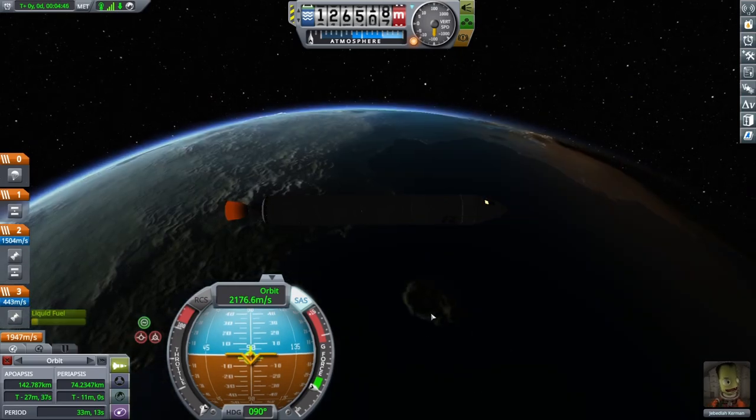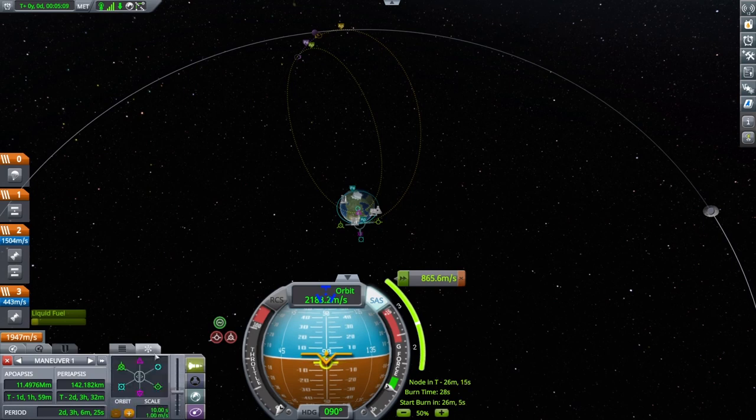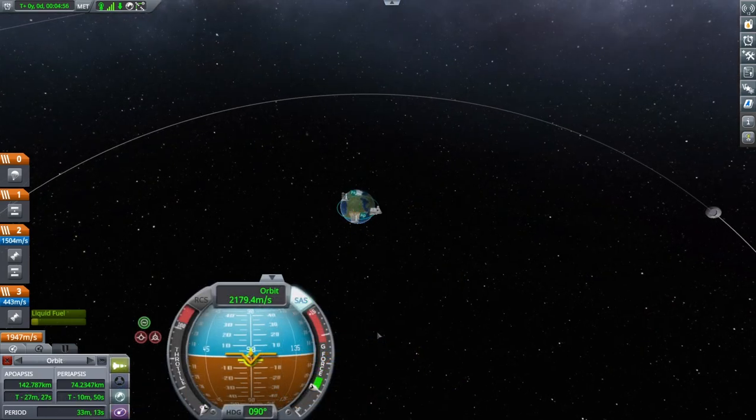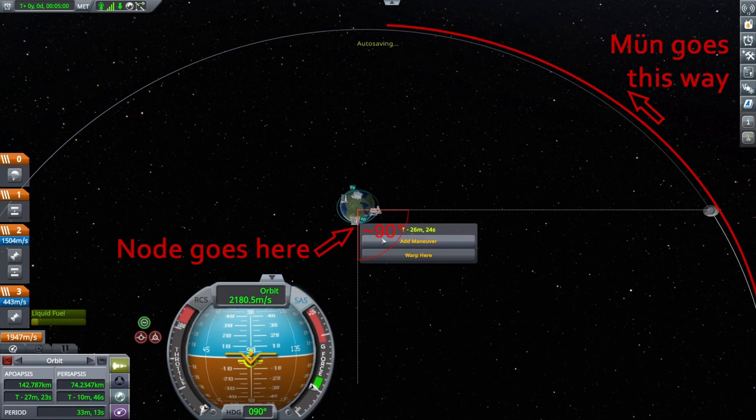Open the map view to plan our flight to Moon. We will now provide a brief introduction to the Maneuver Node. It is a simple but powerful tool that allows you to plot a burn and see the results of that burn before it is executed. Tin Can Program is all about learning by doing, so that's all the explaining we're going to do. To begin, place a Maneuver Node on your orbit roughly 90 degrees behind Moon's current position.